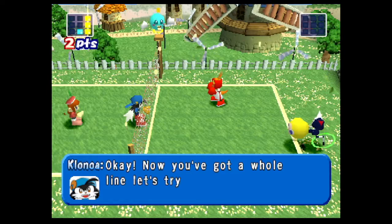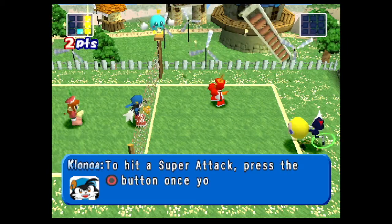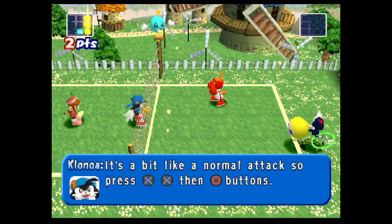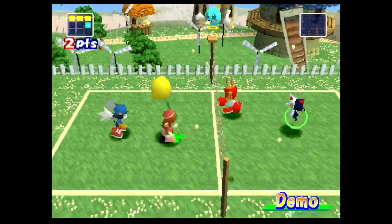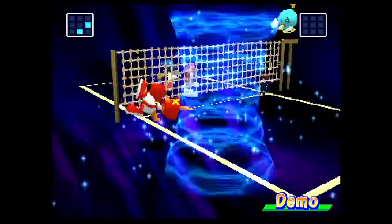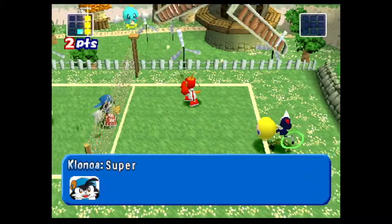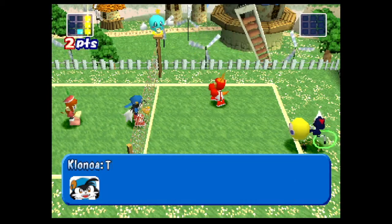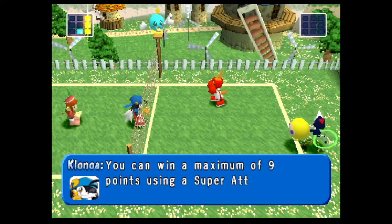Now you've got a whole line — let's try and hit a super attack. To hit a super attack, press the circle button once you've got a straight line. It's a bit like a normal attack: press X, X, then circle. Super attacks are stronger than a normal attack and allow you to score a lot of points in one go. The more lines you have, the more points you can get. You can win a maximum of 9 points using a super attack.